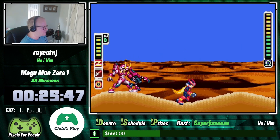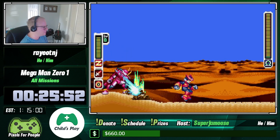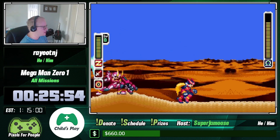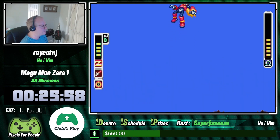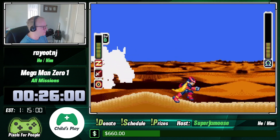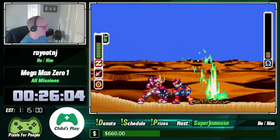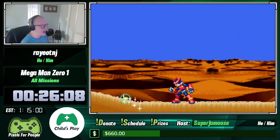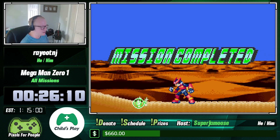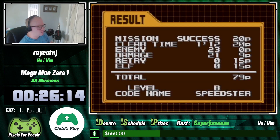Just like with Blizzack, you can use the shield for extra attacks. I'll play it safe and do two attacks then get out of the way. He has tells for his attacks — if he opens up his claw, you know he's going to chase after you and try to grab you. Once he's dead, you don't have to walk back this time; you just get the Cyber Elf and get transported right back, which is nice.